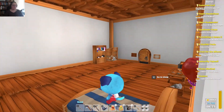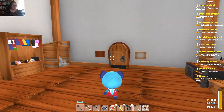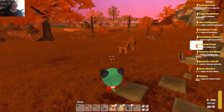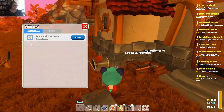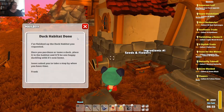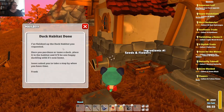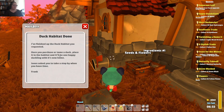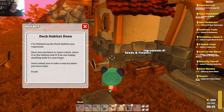Good morning everybody, and welcome to Garden Paws with Tiny Episode 27. I've completely missed what I'm doing. I do believe I've got mail. Duck habitat done — I finished up the duck habitat you requested. Once you purchase or tame a duck, place it in the habitat and it'll be one happy duckling with its new home.